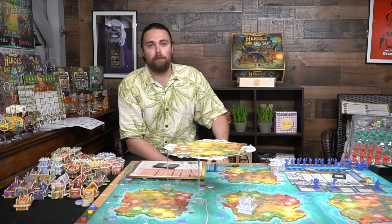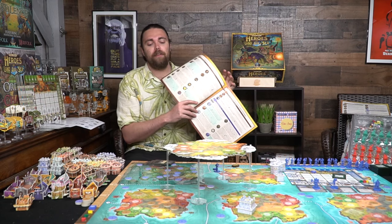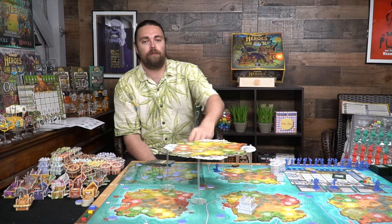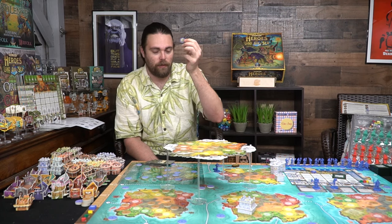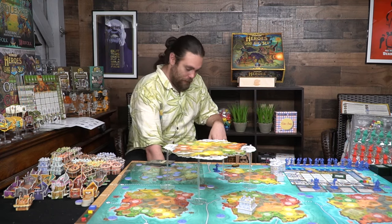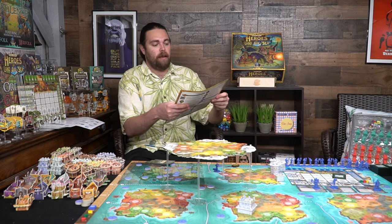Once one of the four end conditions triggers, there are roughly two more rounds where everyone tries to gather as many points as possible. As you move around the board and land on spaces, you flip explore tokens which trigger various effects — some good, some bad, like encountering a sea serpent. After everyone has taken their two actions each round, there's a cleanup step: remove all serf tokens, pass the first player marker clockwise, and score resources based on the serfs you have on the board.